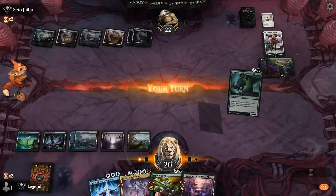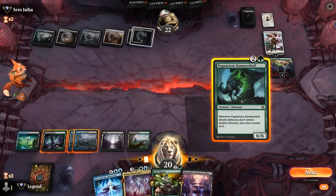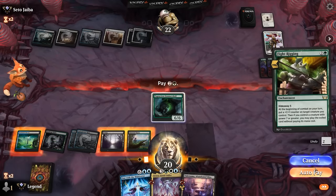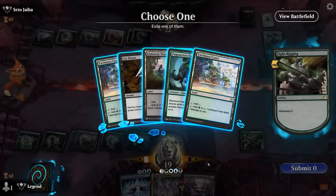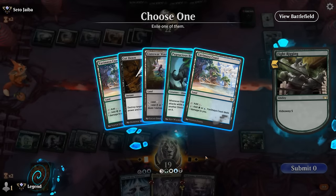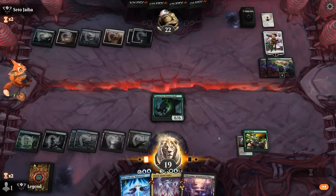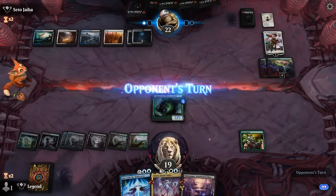Next turn we get to play Fight Rigging and Hammerskull in the same turn, which is nice. We'll see what we can hide away. Might actually go for a land here so we get a step closer to One with the Multiverse.